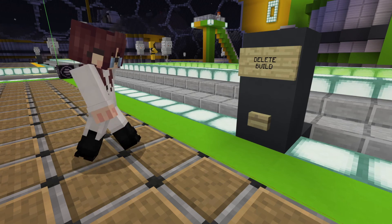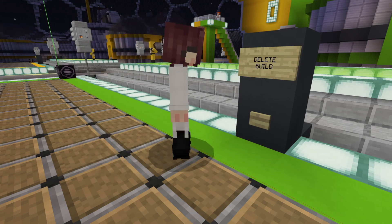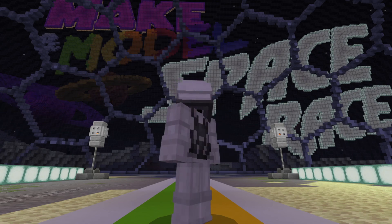And you are ready for the next round. When the students start a new game they can clear the previous build with the click of a button found at the back of the build platform. And that's it! We hope you and your students enjoy the Make and Model Space Race Arena. And remember, Live Long and Prosper!